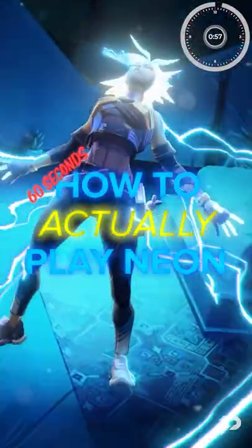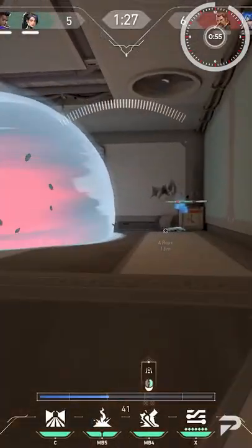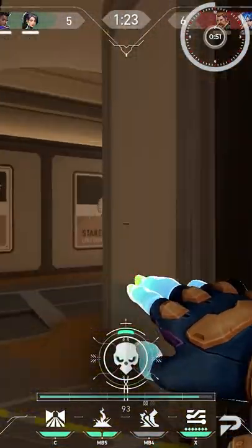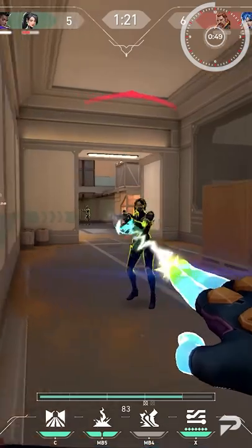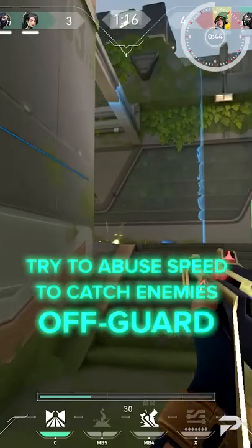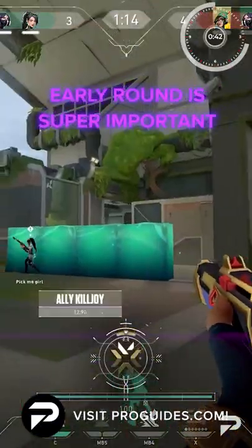In the next 60 seconds, we'll teach you how to actually play Neon. Neon's greatest strength lies in her insane speed. Because she's the fastest agent, great Neons can abuse her speed to outpace and surprise enemies. This is especially the case when the round starts, because you can run past angles that are normally contested, so your early round is super important.